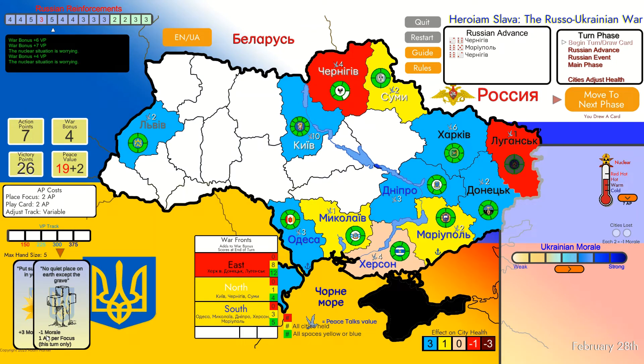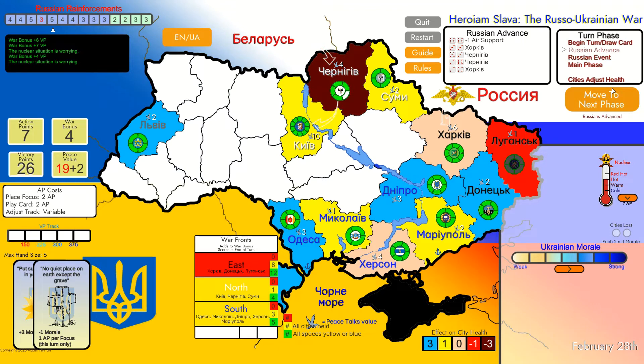This card allows us to get morale higher, but we don't need morale now because our morale is already the strongest. As for this other card, it lowers our morale by one but allows us to spend only one action point to focus instead of the normal two - so it lowers the focus cost by one as well. Russians are focusing on Czernichow and Sumy. I'm not going to provoke anymore - I'll let them go.